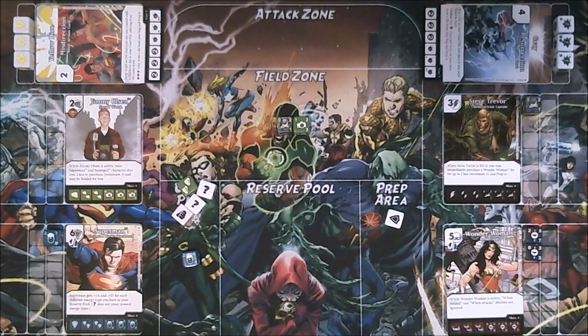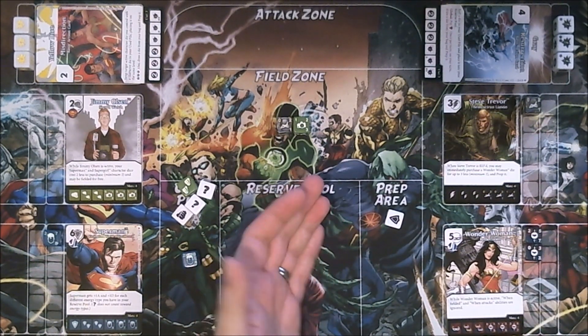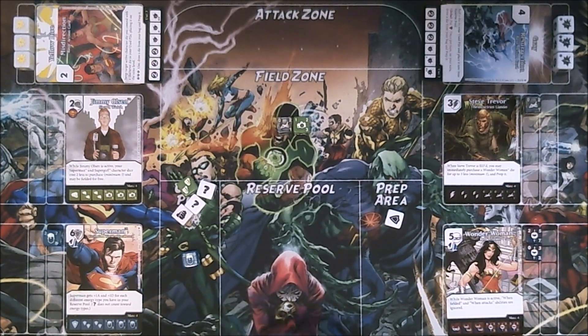Now it is my turn to attack, but last time I got hit pretty hard without any characters in the field, so I think it'll be better if I save these characters so I have something to block with. With that, I will end my turn and pass to James.